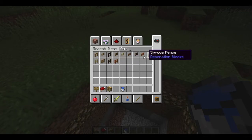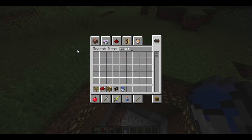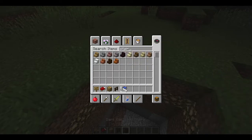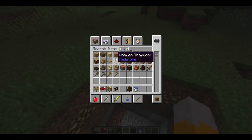I'm going to make it out of a nice dark oak fence, a nice dark oak stair, and dark oak wood.